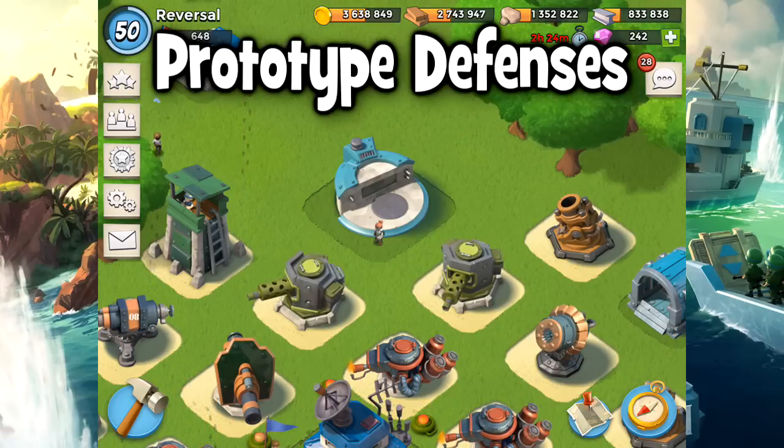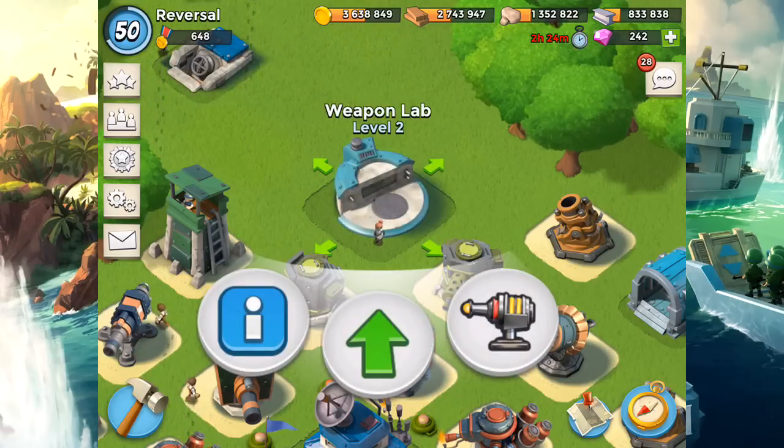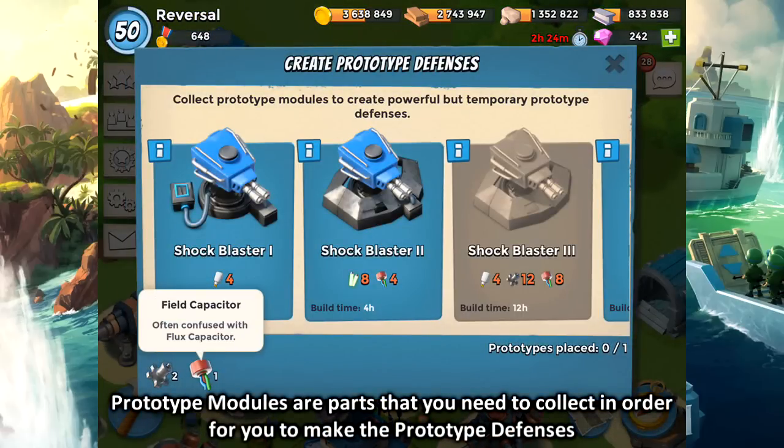We're going to start with how you can get yourself some prototype defenses. What you need is obviously a Weapon Lab — I don't need to explain this, but it unlocks at Headquarters level 15. In order to get prototype modules, there are five ways, and they're very straightforward.